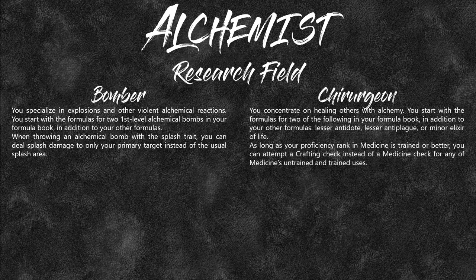The Chirurgeon concentrates on healing others with alchemy. You start with two formulas from the following choices in addition to your others: Lesser Antidote (for poisons), Lesser Anti-Plague (for diseases), and the Minor Elixir of Life. The core rulebook first printing had the Lesser Elixir of Life, but that is a level 3 item, so you can't use it at level 1.